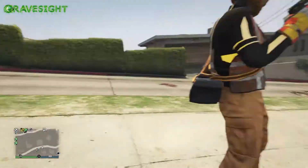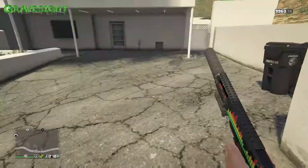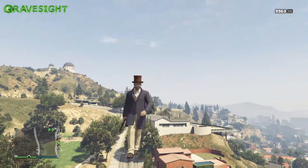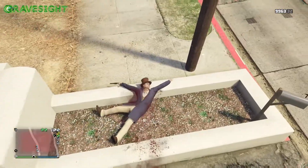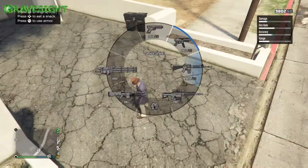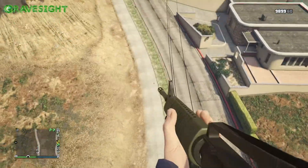Something fun that you guys can be doing with your friends — come on over here to this location and you've got yourself a launch glitch that is in the game. I can almost imagine there are other areas. I don't really see what's making me launch here because it's super insane. I'm not dying, though. I think if you go up high enough from this and you land down, you will probably take enough fall damage to where you will end up dying.